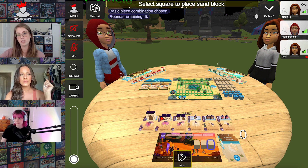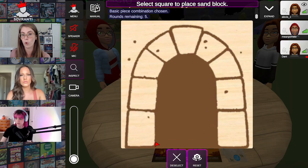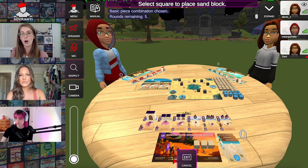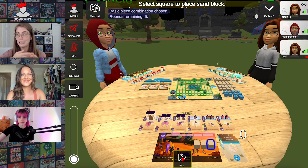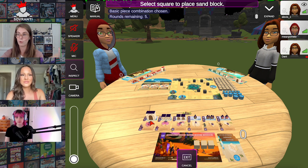Sand blocks do not necessarily belong to you — they are sand blocks that everyone can use. But pieces are specifically yours and they match your player color. If you click on the inspect button and then click on the left card, it's going to be an arch. When you're placing things, you want to keep in mind that these are how you're going to score points. You're going to score sand dollars, and that's how you're going to win the game — having the most sand dollars.